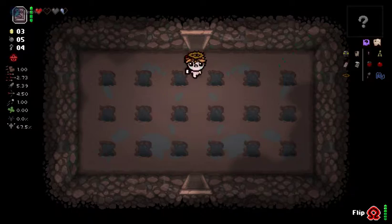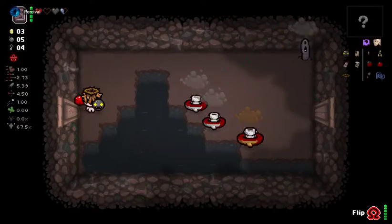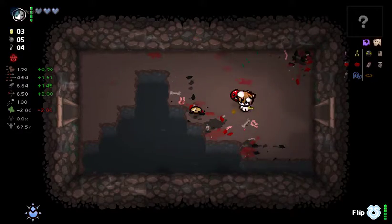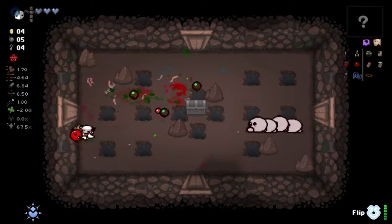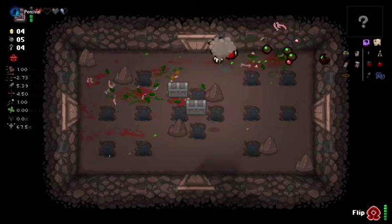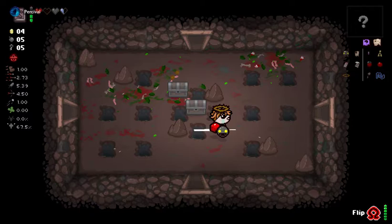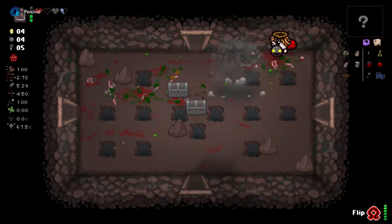That was the mini-boss. I feel like we're slowly but surely clearing every single room. You can see I used the D1 there to make another chest. We're going to have to wait before we flip back to B-side to open these chests, and we will, because that side has Mom's Key.